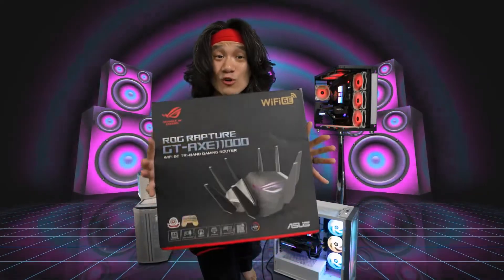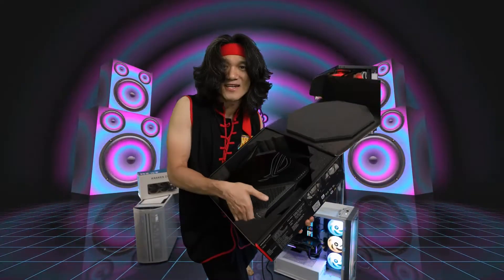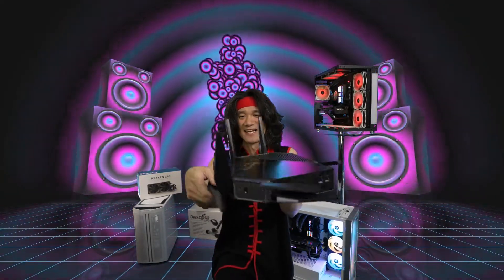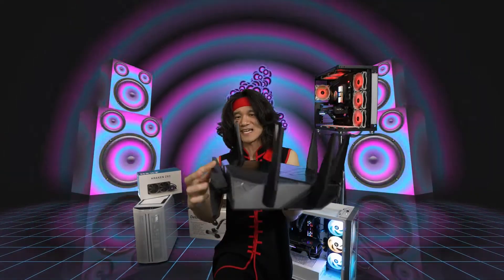Let's unbox this and see how crazy cool this router looks. The antennas come attached, and there's not just one, two, three, four, or five antennas — there's freaking eight antennas. This thing has eight antennas, guys.